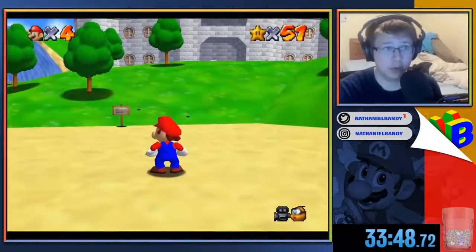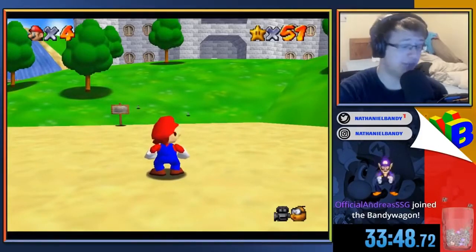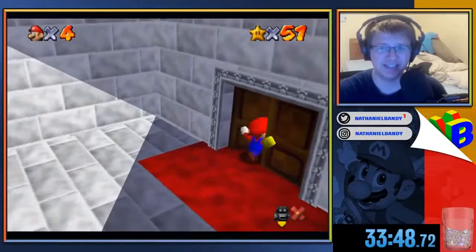Okay, so this is Portal 64. We can shoot portals — that's what the hack is. We're just going to mess with it for a little bit. Let's do a little bit of boop! Sick, dude, that was so cool.